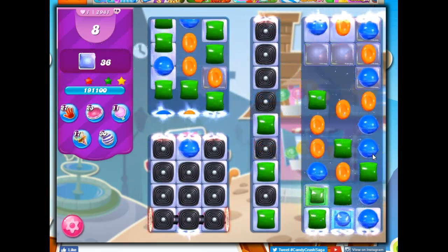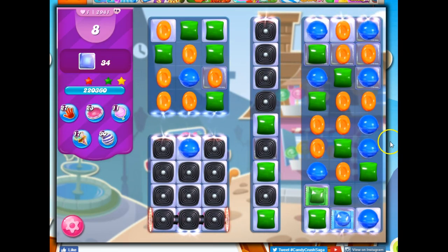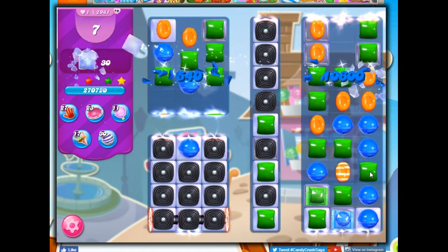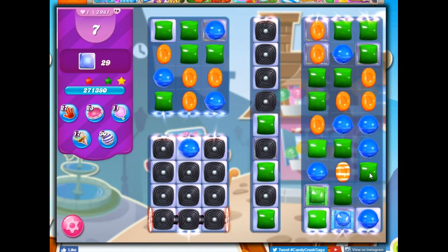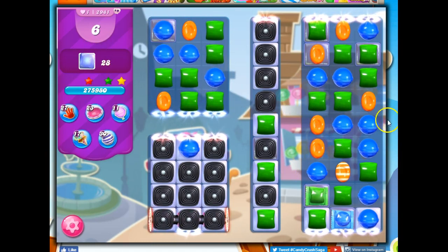So that took out orange. And now look, we're filling in here and that is not going to be pleasant. I should be able to make more color bombs, don't you think? A wrapped-wrapped candy combo along this edge here would be great for this area. Wow, this is a bit of a tangle.